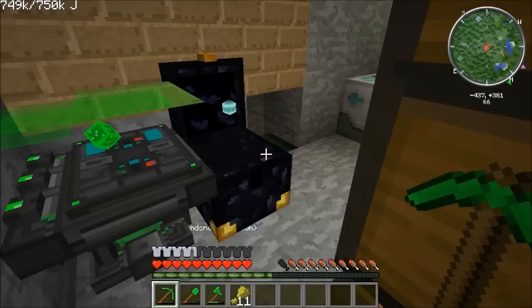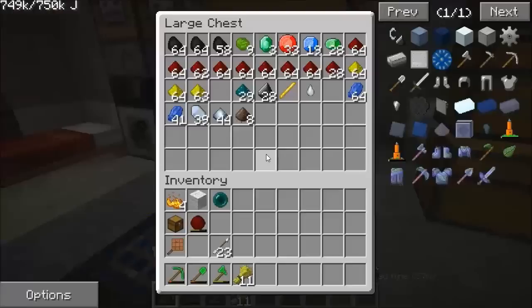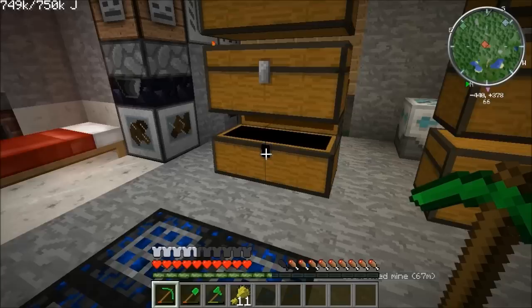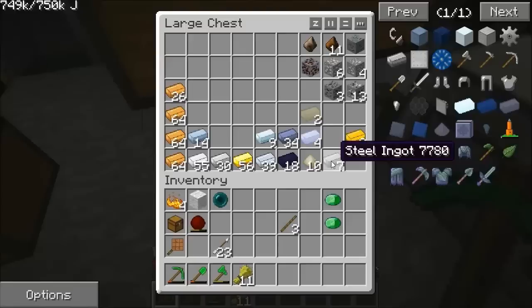Luckily my ender chest saved most of my stuff. What I need to do first is make an ender pouch, and for that I need some leather. I've actually lost my Repair 2 sword, which is quite upsetting. And I lost my Power 4 bow that I had as well. So I need to make a new bow. I've got my arrows back, hooray.